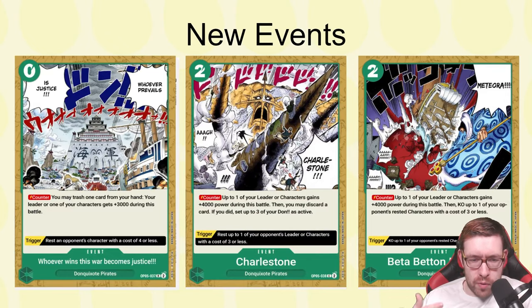We also got three new events. 'Whoever Wins This War Becomes Justice' is great — green finally has their zero-cost event. The trigger lets you rest an opponent's character that costs four or less. This card is honestly really great and you're going to see it in a lot of other decks. If people are running the small Don Quixote pirates archetype, this is probably getting one or two copies.